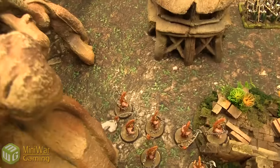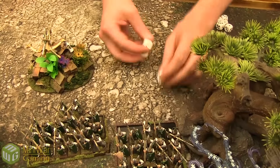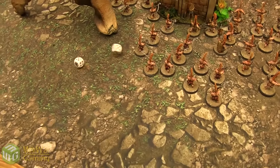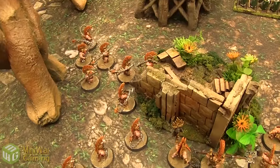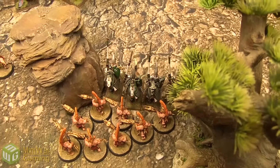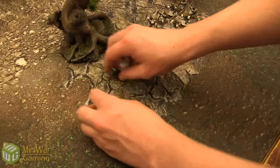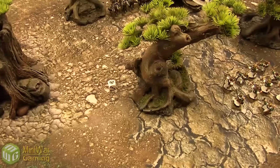The first Archer unit fires into the Hearthguard Berserkers — average rolls, 2 wounding hits, no rend. Josh rolls his 5-up rerolling armor save and 4-up ignore, losing one model. The second Archer unit fires into the Auric Hearthguard — fours and fours, only 1 wounding hit, and Josh makes his 5-up save.